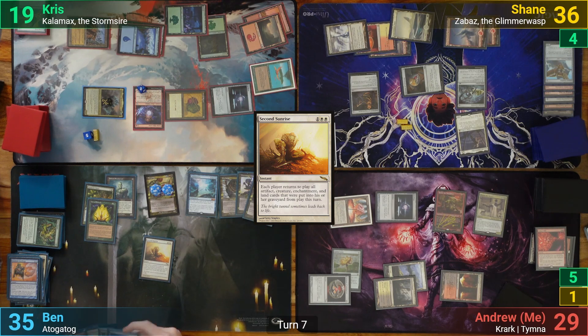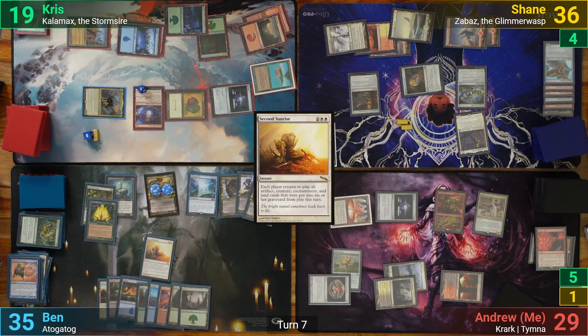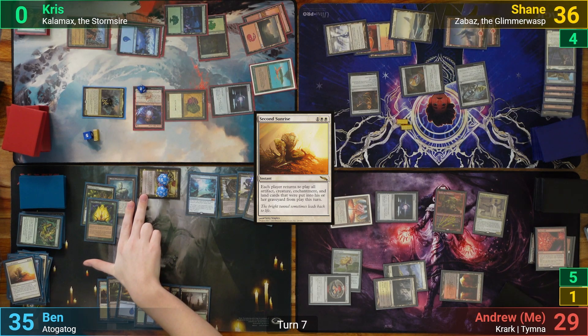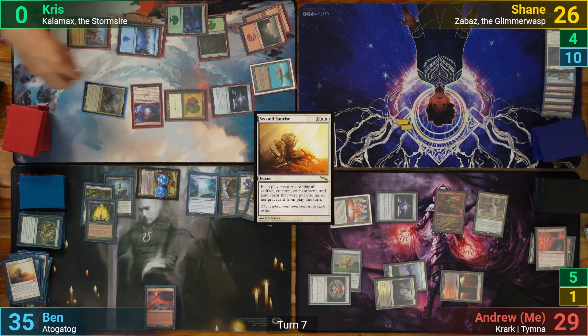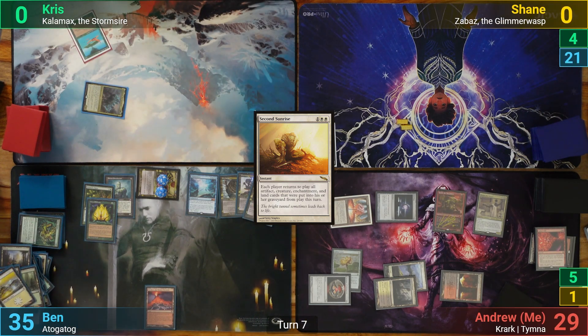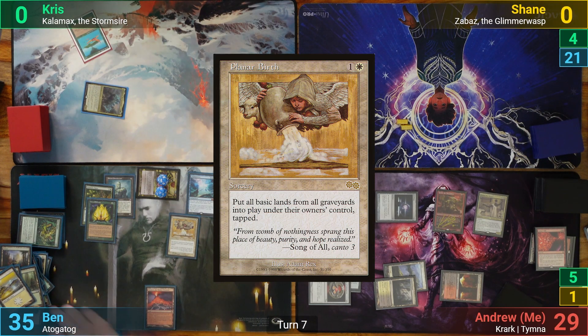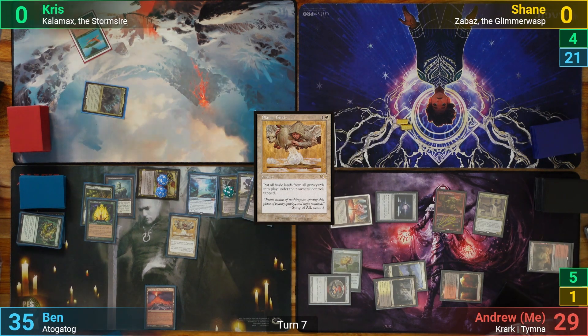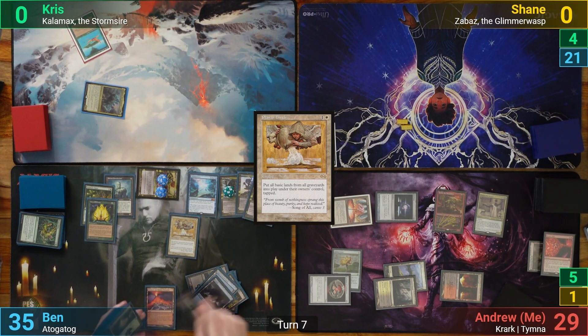His lands come back again, and he takes Chris out with the Valakut triggers, and uses the spare one to take out Oswald. With his way clear, Ben then takes out Shane with Atogatog, dealing well over 21 points of commander damage. Ben then once more sacrifices his lands and discards 13 cards to Psychotog, before casting Planar Birth from his hand for free thanks to Omniscience. This allows all players to bring back all basic lands from their graveyard, and Ben is able to take me out with the Valakut triggers and win the game.